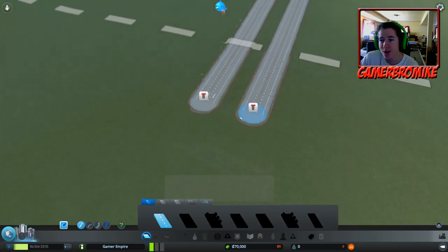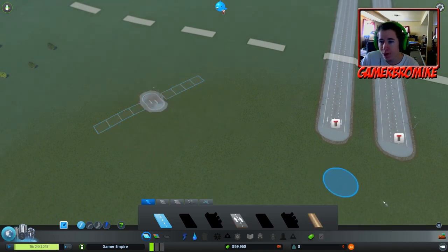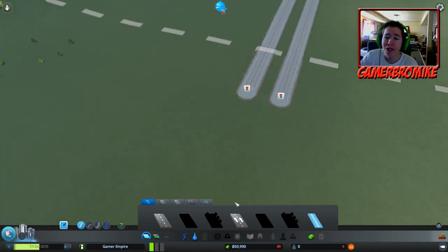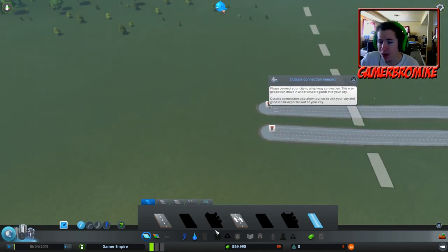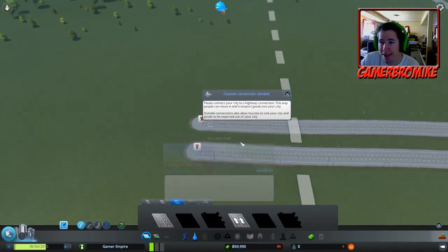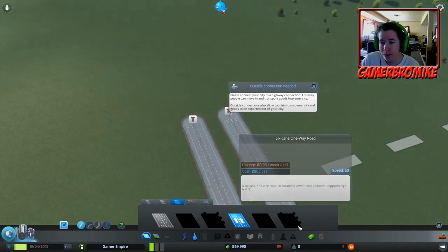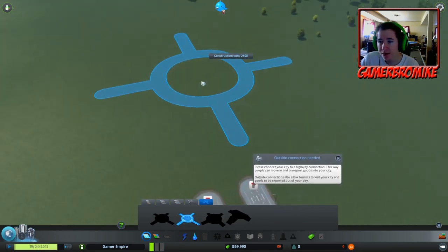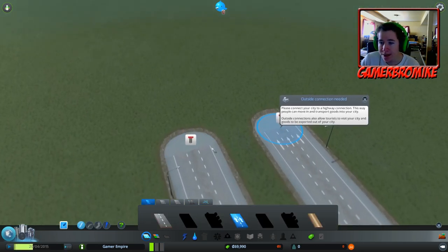Let's get started - we only have access to a two-lane road. We're going to draw a chunk, delete that, so we get access to our two-lane gravel road. I don't think I'm going to touch the gravel for the most part. We have our one-ways, our four-lane road, our six-lane road, six-lane one-way. Highways are still not unlocked, and roundabouts - we have access to those but I'm not a fan.